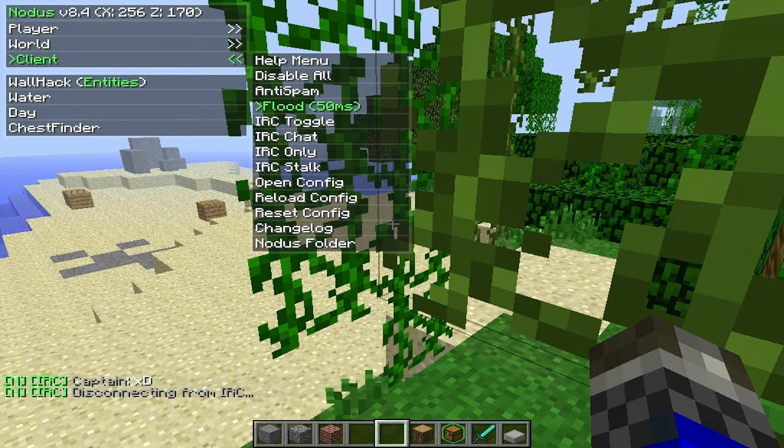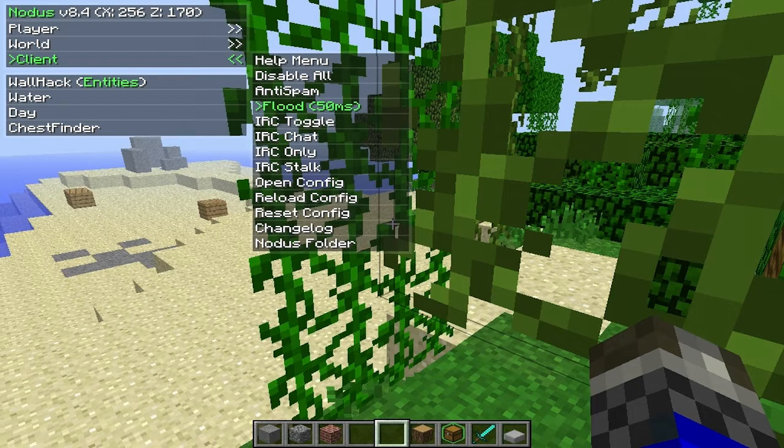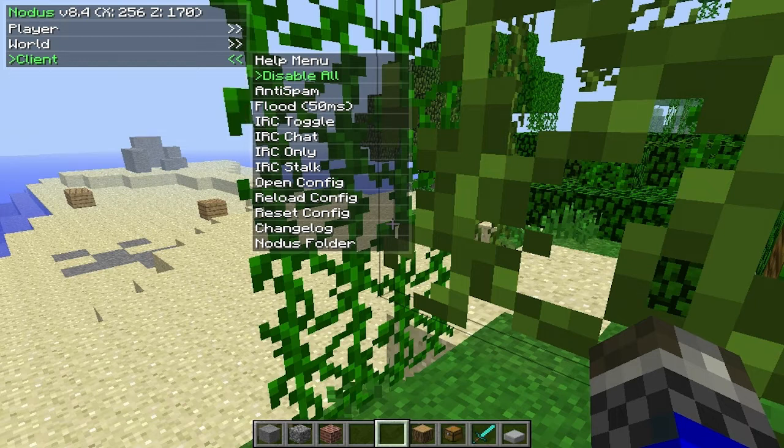There's flood — so you can send a message and it'll flood it. It even works on newer servers that don't allow flooding. You can disable all hacks at once — say you have speed on and someone says 'hey, you're hacking,' you can hit that and it turns everything off at one time.